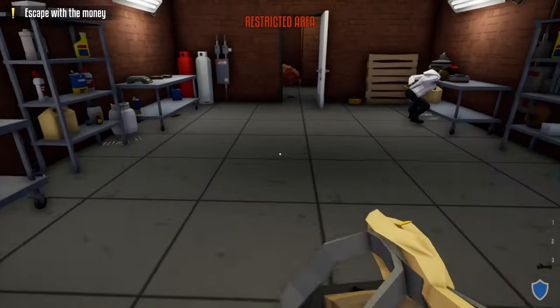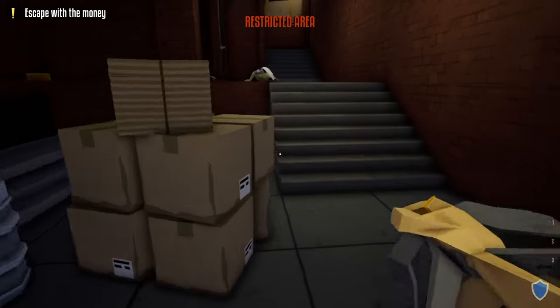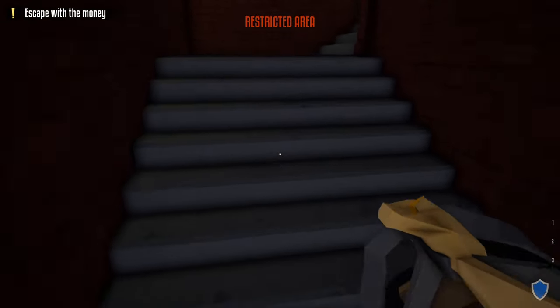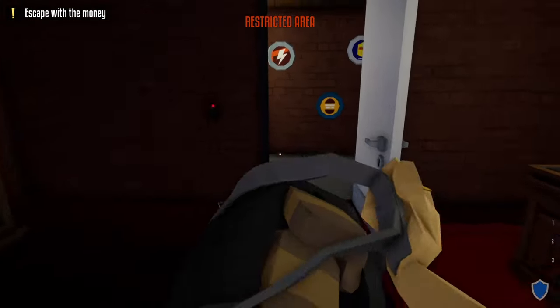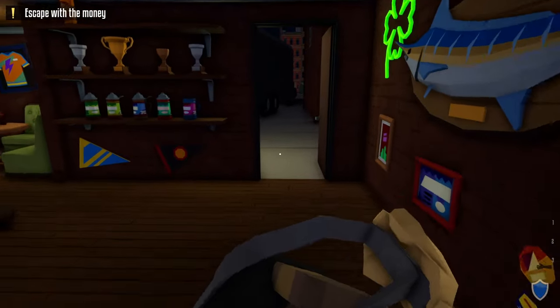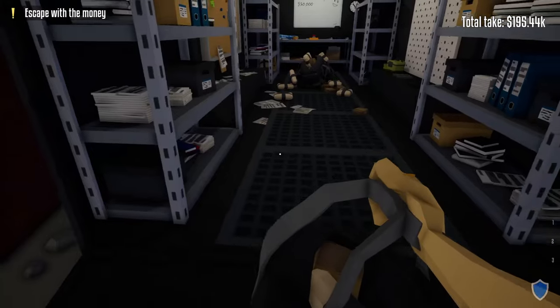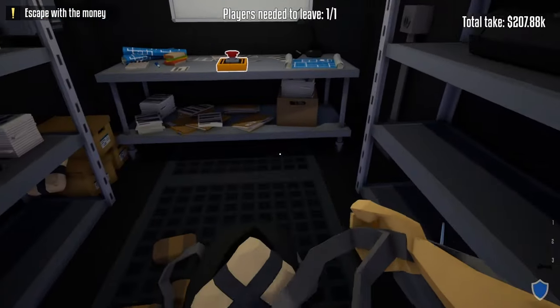Now all we have to do is loot the vault. To show you the path back to the truck: go out the vault doors, up the stairs to the manager's office, take a right out of the manager's office, and it's a straight shot back to the truck. We're going to keep doing this route until we have all the loot out of the vault area, and once we have the last bit of loot we go back to the truck and end the heist.